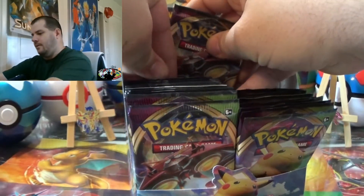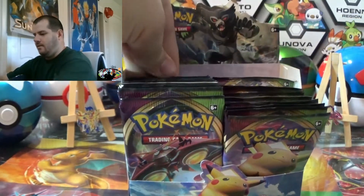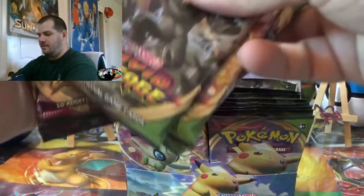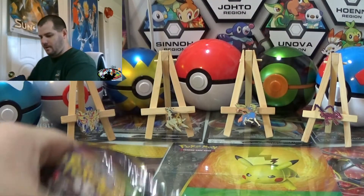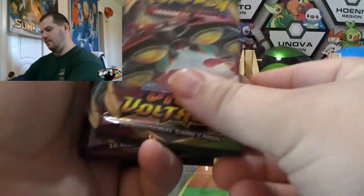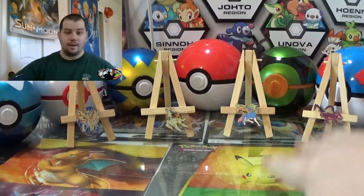Actually, I'll take all 6 — no wait, I'll do 3 front and 3 back, and I still got all that back art. Alright, here we go! We got the monkey, the little seed, 2 bugs, a rat, and another monkey. So let's go!